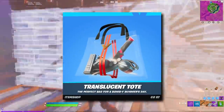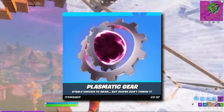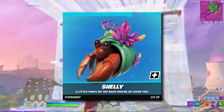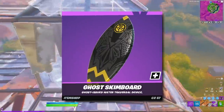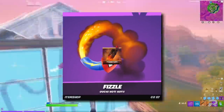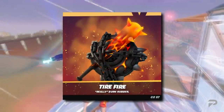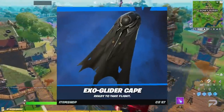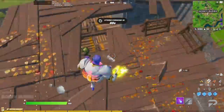Back blings are up next. There's the Duffel Dog, Translucent Tote, Plasmatic Gear, Birthstone Backplate, Scuba Satchel, Shelly, Brain Freeze, Ghost Skimboard, Fizzle, Feathered Flames, Tire Fire, Flaming Dual Karma, Infinity Gauntlet, and the Exo Glider Cape.